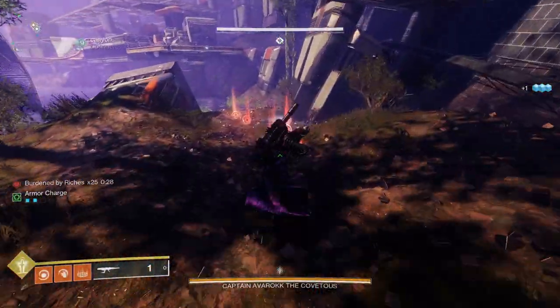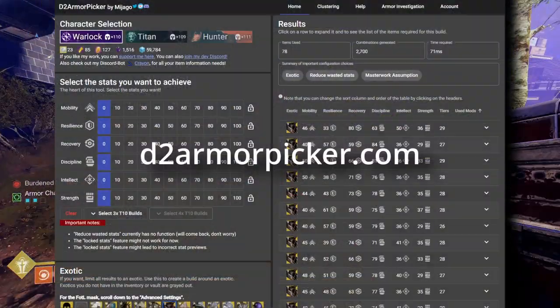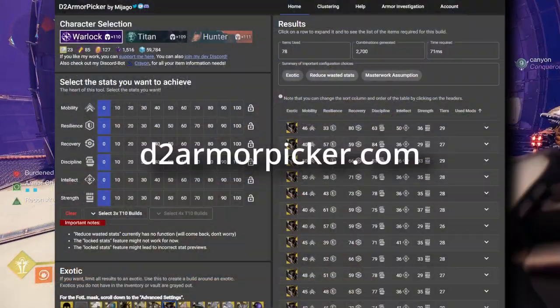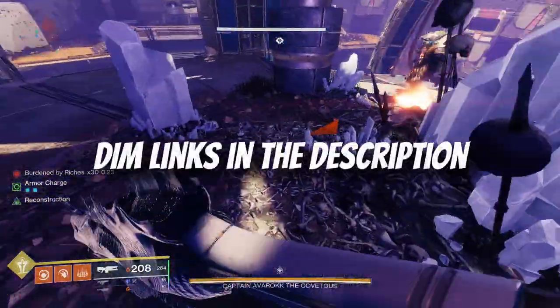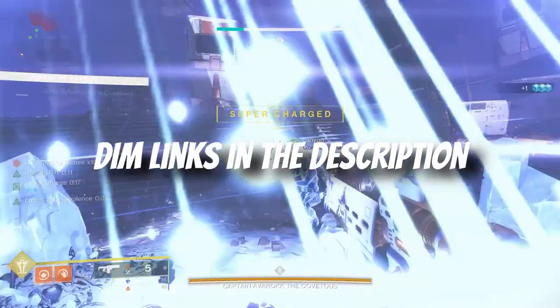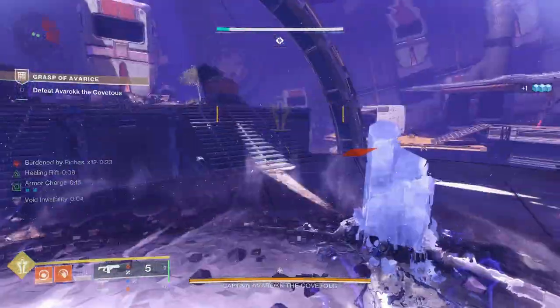Remember, for each of these builds with different armor pieces, you can use d2armorpicker.com to set up all your builds and customize the stats you want. I'll also have a bunch of DIM links in the description for all three characters so you guys can copy some of my loadouts if you want, or at least get some inspiration for your builds.